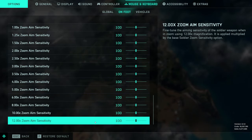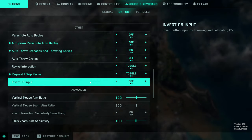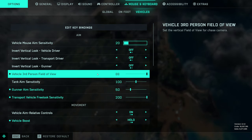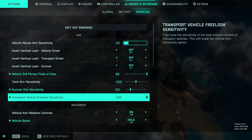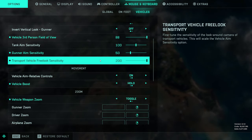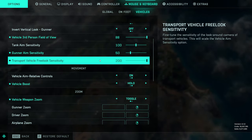All of these sensitivities we're just going to leave the same — we want consistent sensitivity across the board, so I don't recommend messing around with those at all. Moving into vehicles, I use 20% vehicle mouse aim sensitivity. As I mentioned before, maximum field of view. Gunner aim sensitivity is at 50.